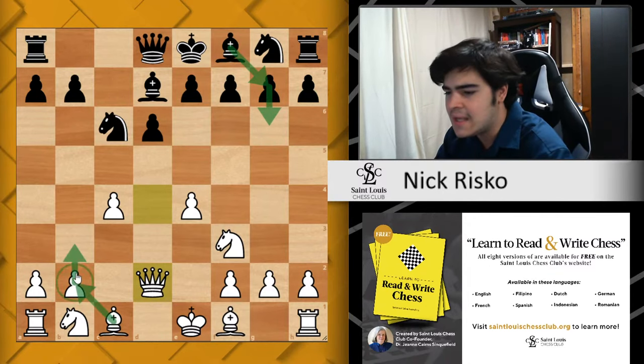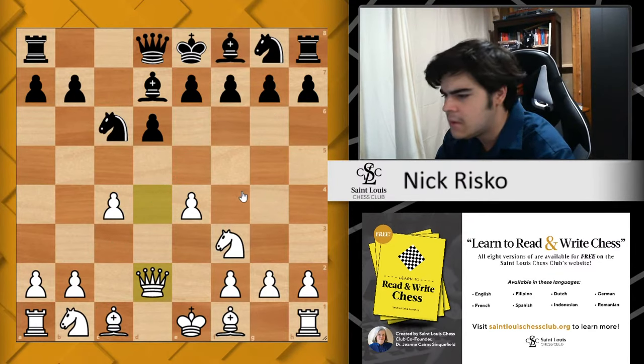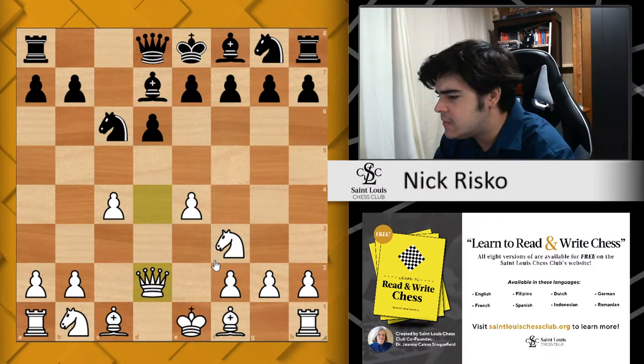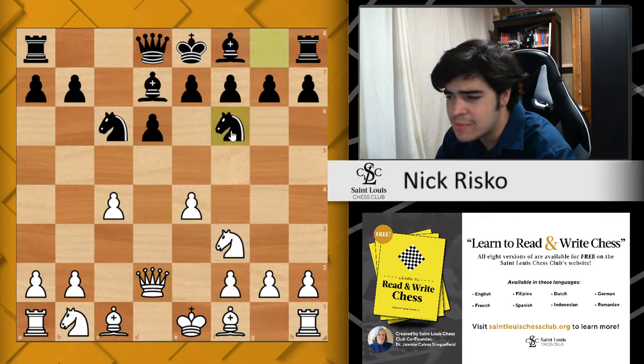Normally in these types of setups, white is not trying to go bishop to e3 like a normal Maroczy. A lot of the time we're going to see white play pawn to b3 and put the bishop on b2, because with this pawn on d6, an easy way for black to develop their bishop is to go g6 and bishop g7. It would be nice for white if they can get some opposition on this diagonal.